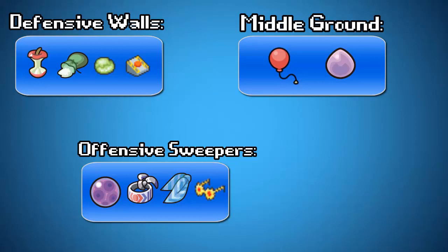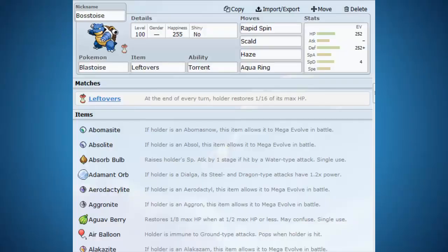Finally there are Berries, which are generally just used to cover your weaknesses — anything that your team doesn't cover. We'll look at the synergy of the team I'm making right now. So the first Pokemon I've added, obviously from the last video, is our Blastoise. He's got Aqua Ring just like I said. I've also decided to put Scald on it because it has that burn chance. And then we've got Haze to remove any stat changes on the opponent if they decide to start boosting.